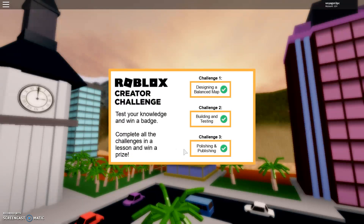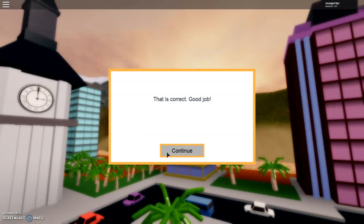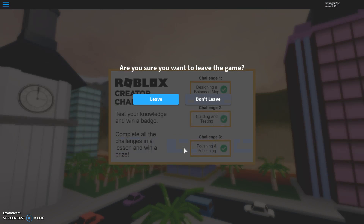Once your game is published, what can you do? You can add custom models and props, learn how to code your game from scratch, and build your own custom buildings — all of the above. Correct! To allow your friends to play your game, you go to game settings — correct! To change how many seconds a round lasts, you go to round duration in game settings — correct! You finished the third challenge and earned your prize!